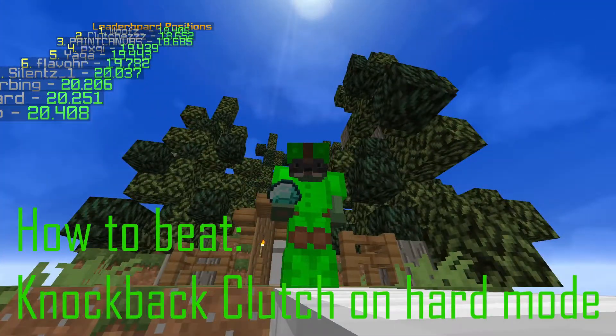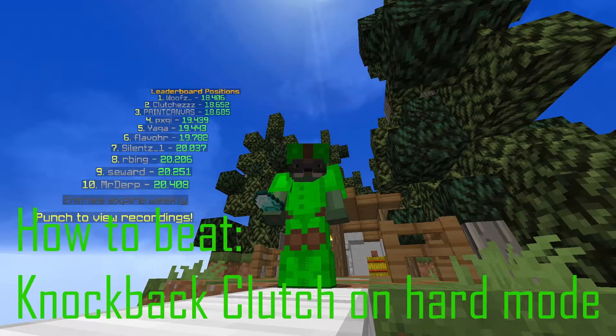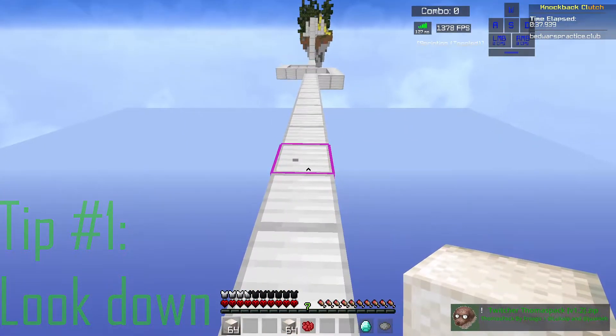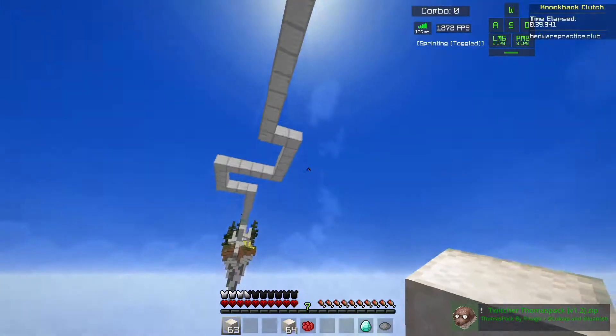Here are a couple tips on how to beat Knockback Clutch on hard difficulty. Tip number one: you want to be looking down at about a 45 degree angle. If you look straight ahead, doing that is difficult. If you look down, easy peasy.